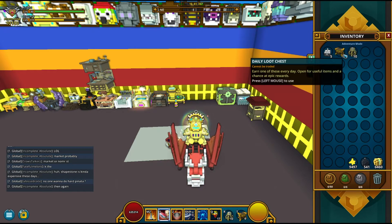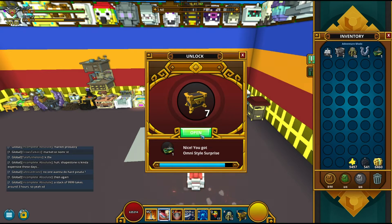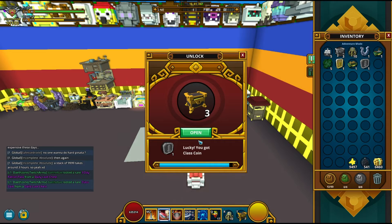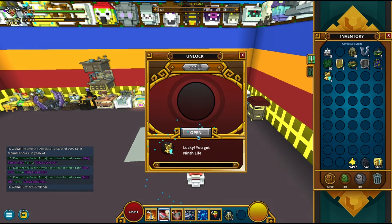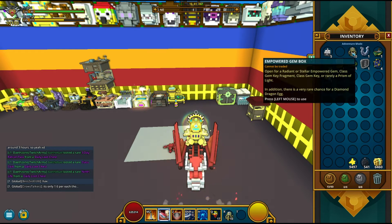First we're going to open the daily loot chests because they might not give us that great stuff. Let's see: glittering horseshoe, Omni style surprise, Jade Clovers — oh, three-day patron pass, GG right there, that's one good item. Omni rescue class coin, lapis luck bug, Jade Clovers, and nine five. GG, that was nice.